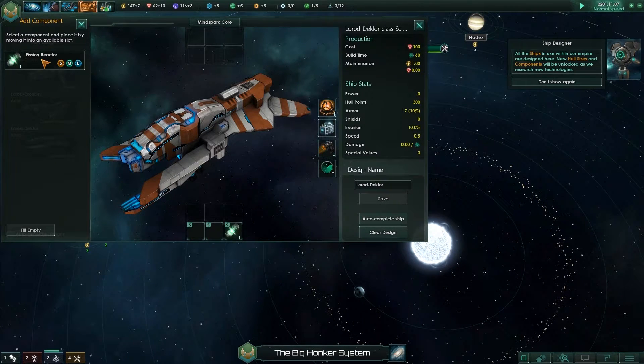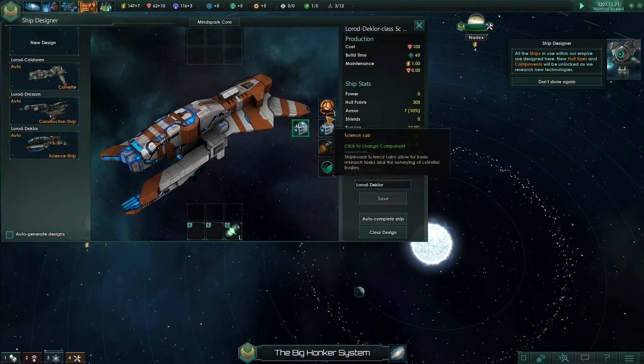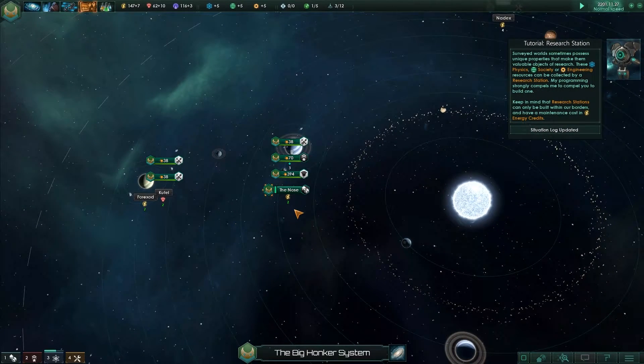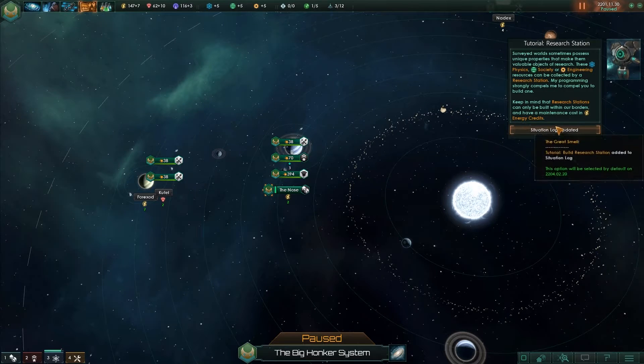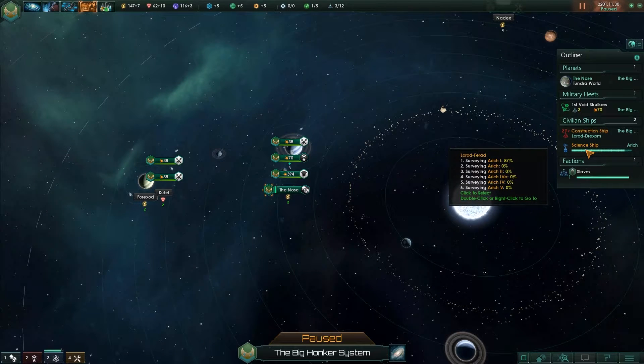So how do we build a ship? We go to the ship designer. This is our current science ship — nothing can go there, and that's just fission reactors. Energy source: generates power through industrial fission — so it's just energy, not even an engine, it's a battery. Chemical thrusters. I've got no other options. Surveyed worlds sometimes possess unique properties — physics, society, or engineering resources — collectable by a research station. Did I just get one? He probably just found one.